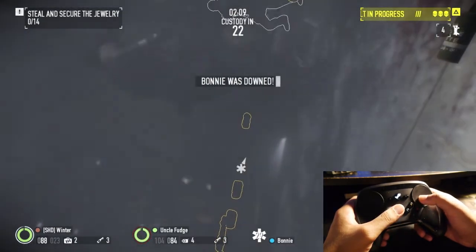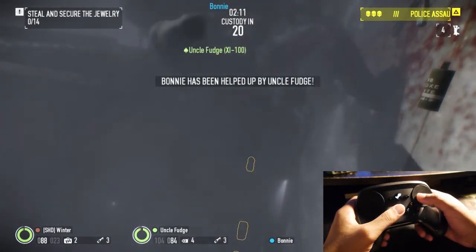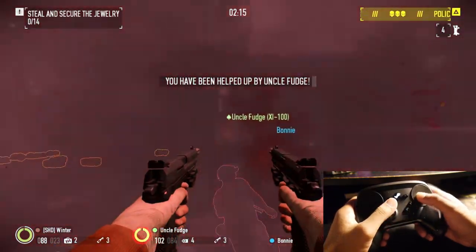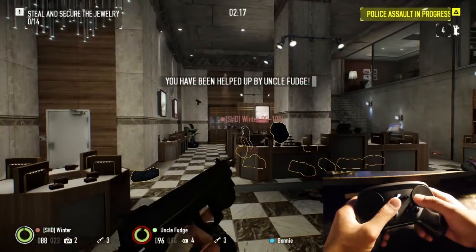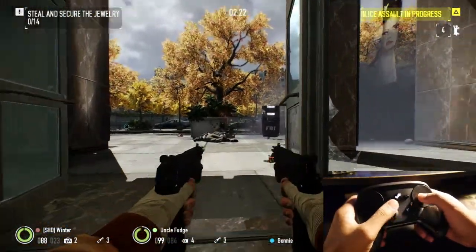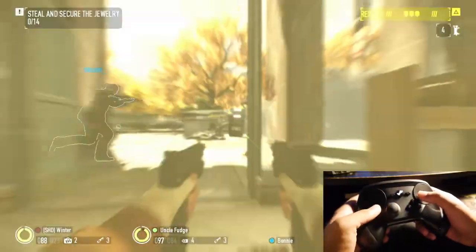The X button is my reload, although I've also been using my right bumper as reload as well, because I want to keep my thumb aiming while still shooting. That way my pointer finger on my right hand can reload for me without moving my thumb.